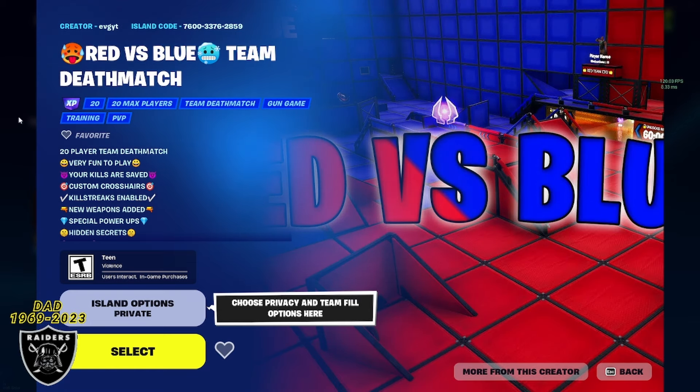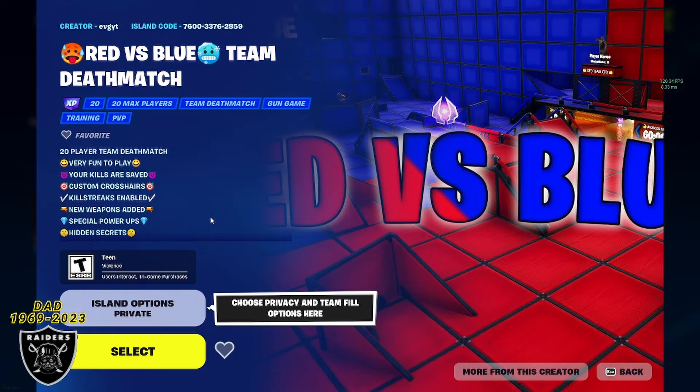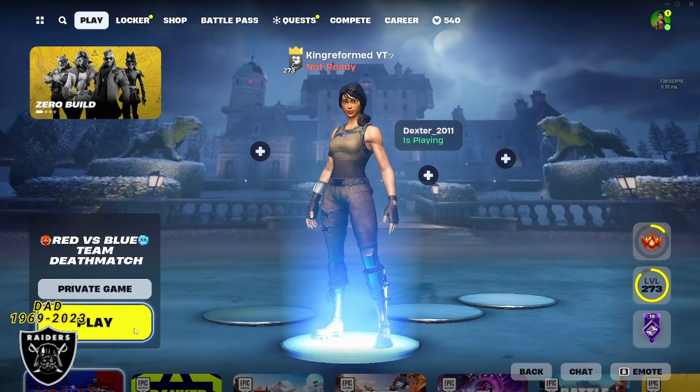Go ahead and check for that purple XP sticker — as long as that is still there you are good to go. Change it to a private game now and then we can jump right in.